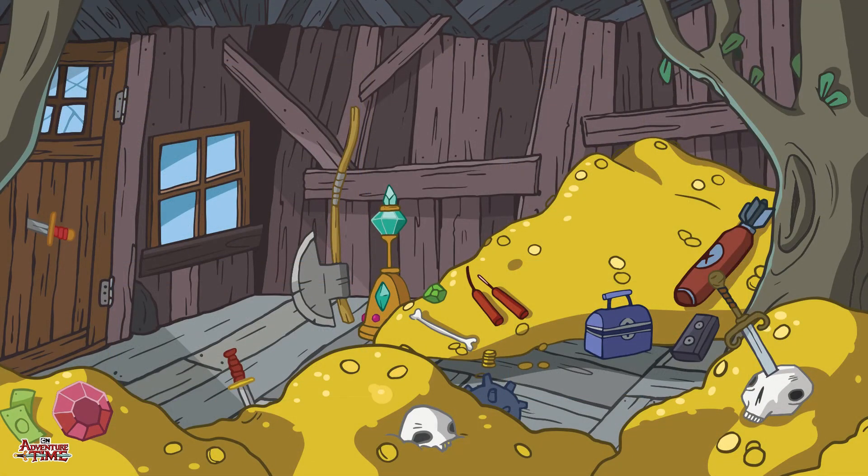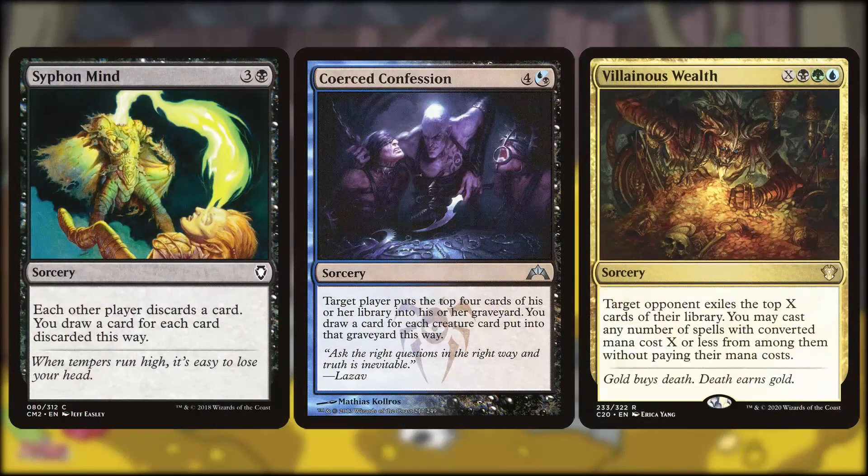Maybe we'd prefer to use somebody else's cards instead of our own. For this, we've got Siphon Mind, Coerced Confession, and Villainous Wealth. Siphon Mind refills your hand while forcing others at the table to discard, filling their graveyard for Mimeoplasm targets. Coerced Confession mills an opponent and draws you a card for each creature milled. And Villainous Wealth lets you cast your opponent's cards straight out of their library.